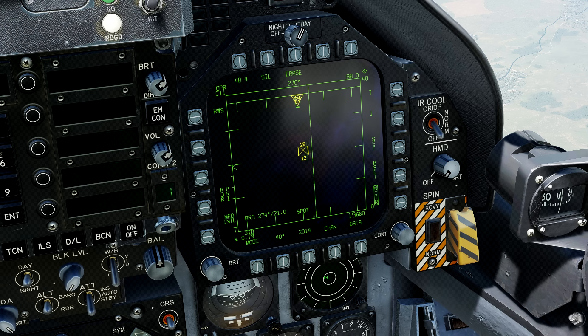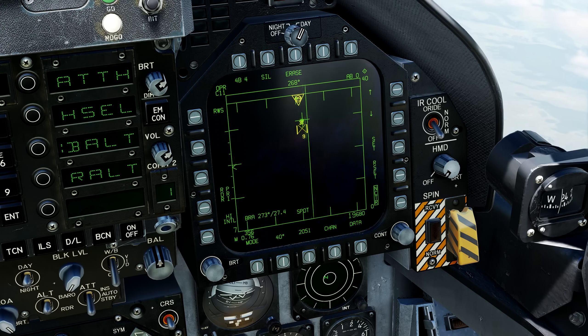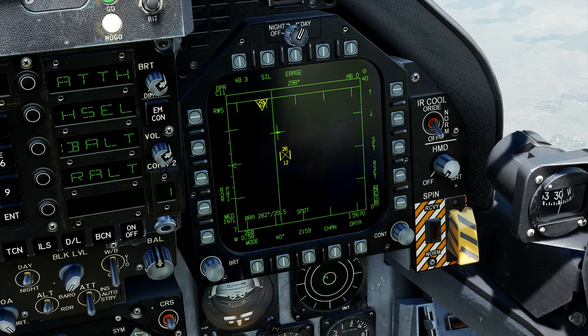It is very useful when we want to keep an eye on a target in a specific region. It is very similar to the TWS auto function, but here the radar will be anchored to a specific geographical point. The TWS auto function anchors the radar to a specific aircraft. In the Spot function, if the target moves, it will be able to leave the scanning area. If we make a turn to the sides, you will see that the radar will be anchored. To disable this function, we can press TDC depress once.